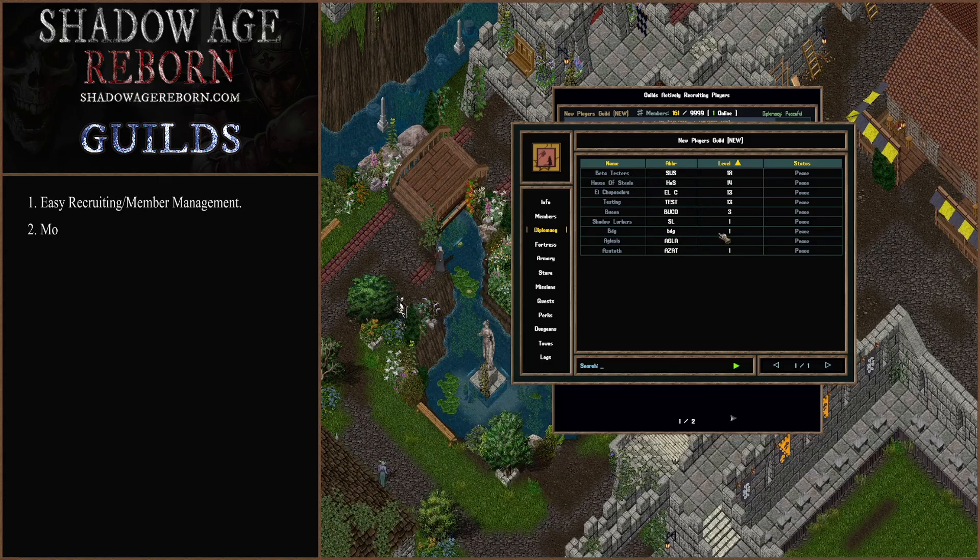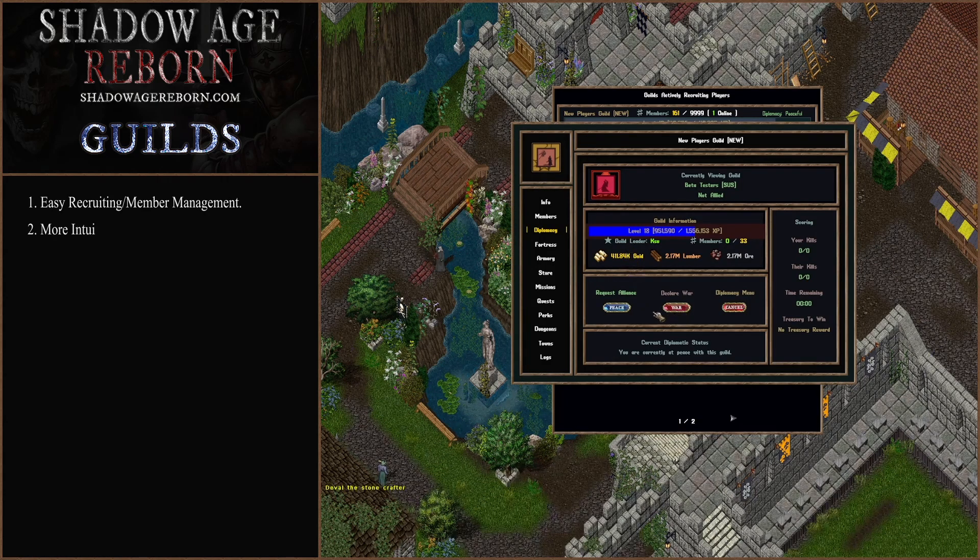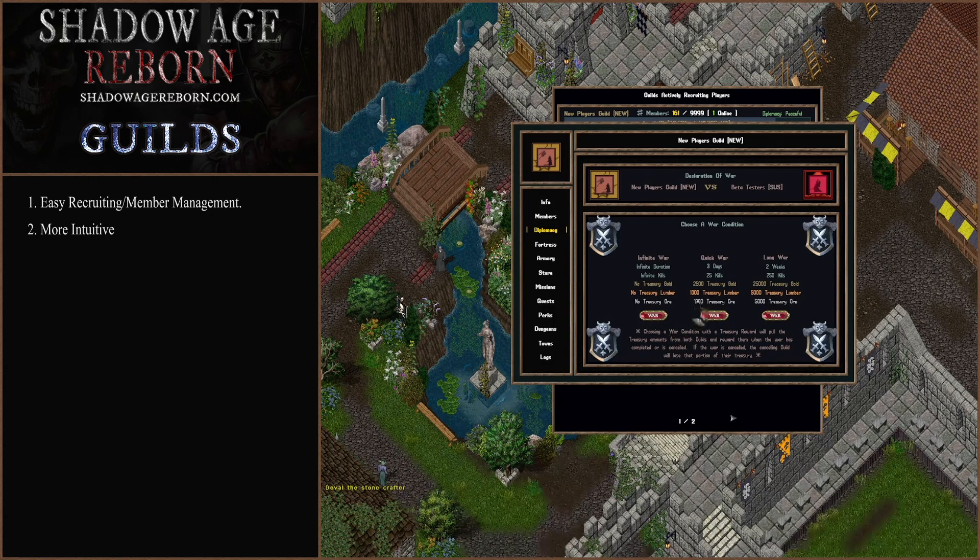These are all the other guilds on the server — you'll have a list of them. Through these, you can declare war or request an alliance. If you declare war, you can set a war condition, so if you win the war — which is based on kills or time span — you'll be able to get a portion of their treasury. We'll be defining these more and more later on as time goes on with the server.